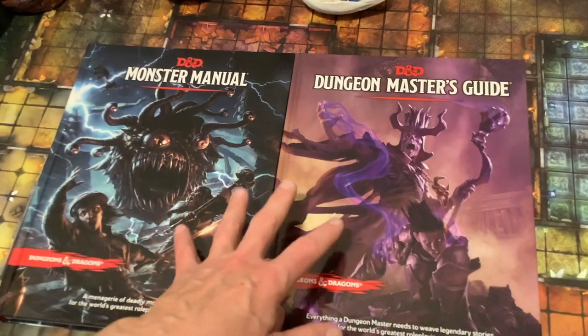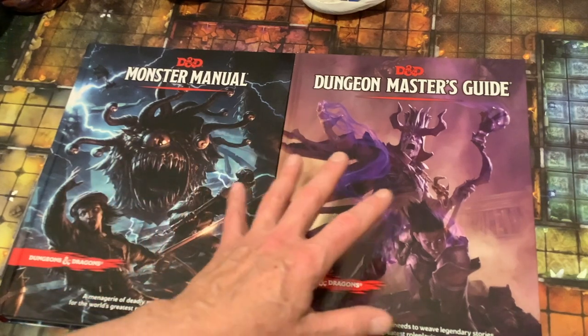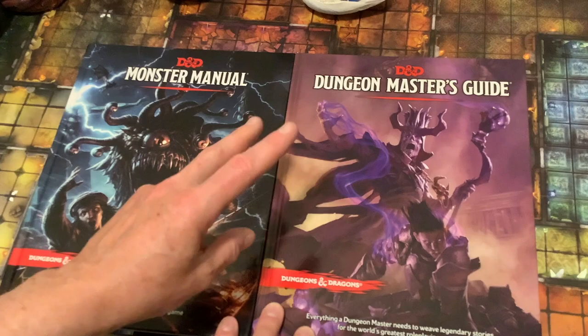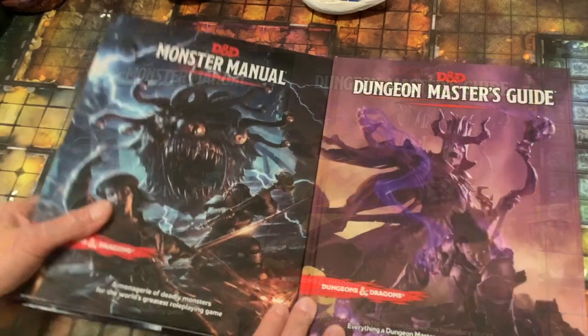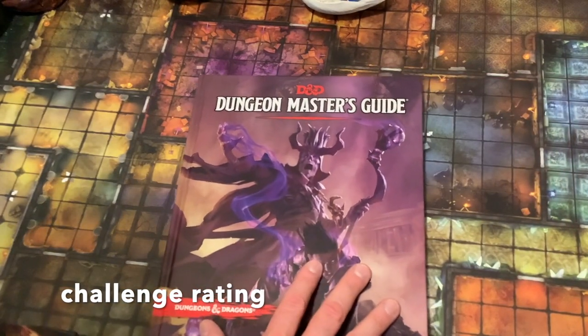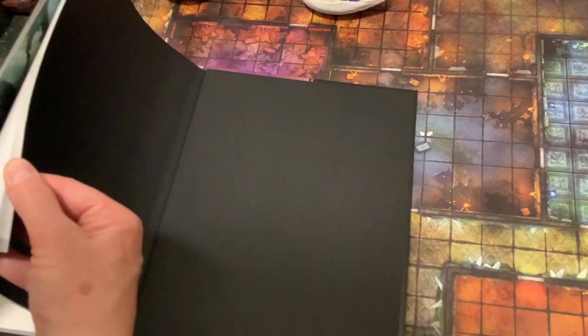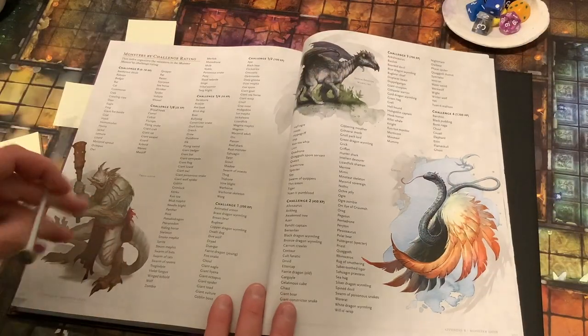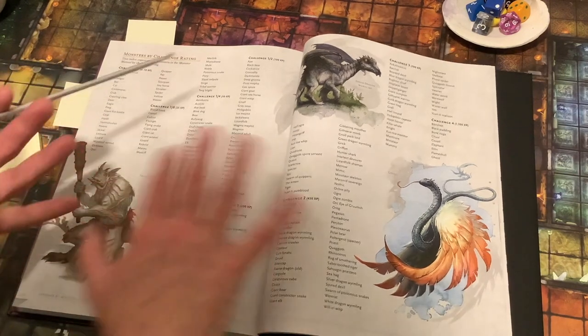For this video we're not going to need the Player's Handbook. We're going to focus on monsters in your solo play and how to use them so they bring interest and excitement to your session while presenting a formidable challenge that is manageable. I'm going to be assuming that you are playing one or two characters. To start out, we're going to look in the Dungeon Master's Guide on page 306 — a really important table at the back of the DM Guide.